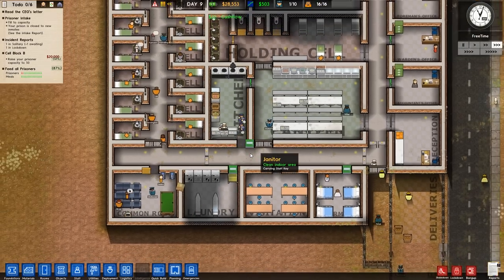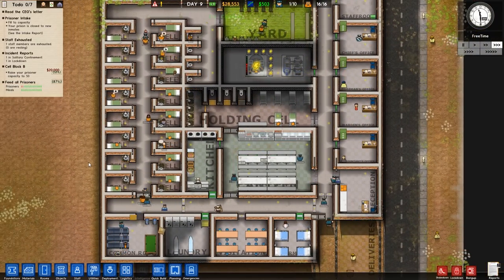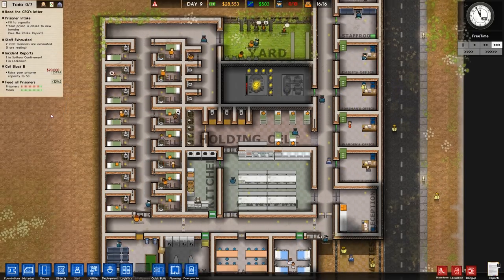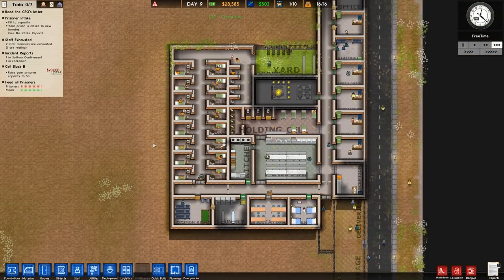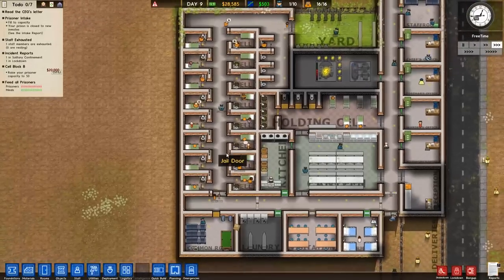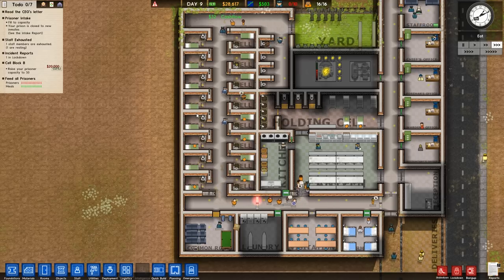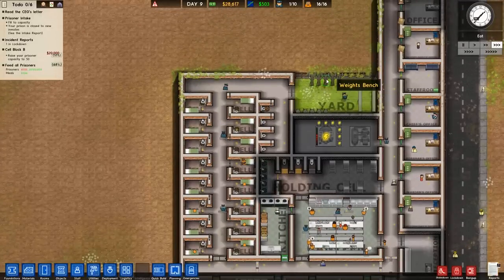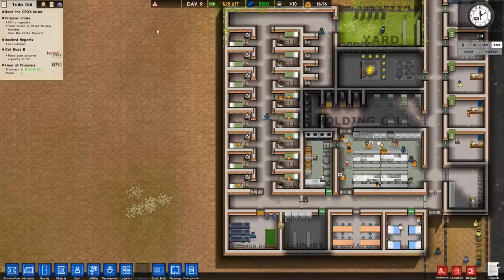Alright guys, that is going to be it for episode three of Prison Architect. Things are going quite lovely — no real needs that need to be addressed right now. We can start worrying about expansion. We need to get 50 inmates to get cell block B going, so I think we're going to expand a little more in cell block A, and then build another cell block over here. We might do nicer cells — probably the same level or a little bit nicer. Not sure if they're going to be able to share the common room or yard, but we'll probably mirror it or something like that.